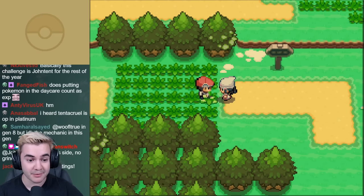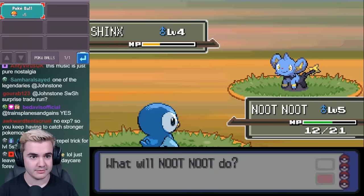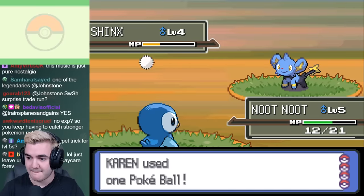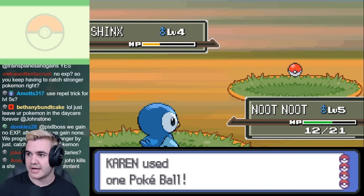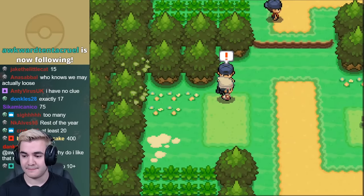After going through some of the initial storyline events, we went to Route 202 to catch some of the first members that will sacrifice for the Sinnoh region. The first member is going to be Shinx, who is basically just as strong as Piplup, however it does have the ability Intimidate, which can make a huge difference especially this early in the game. To get a taste as to how much we're going to have to build our team, I decided to take on the first trainer.